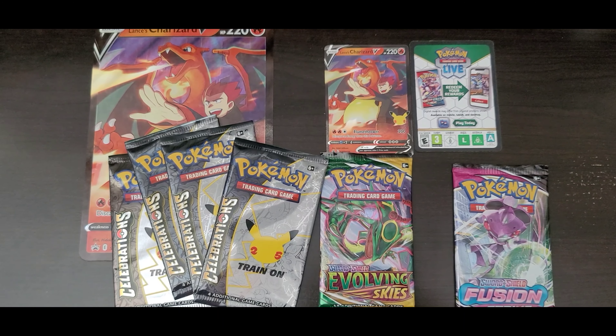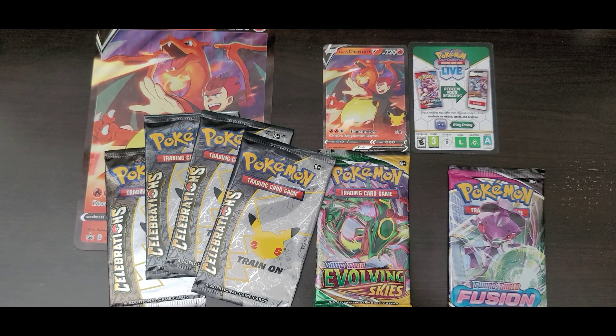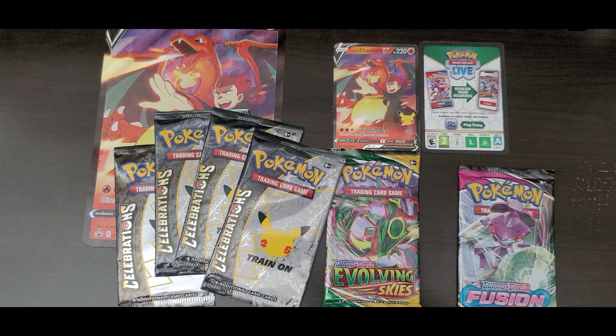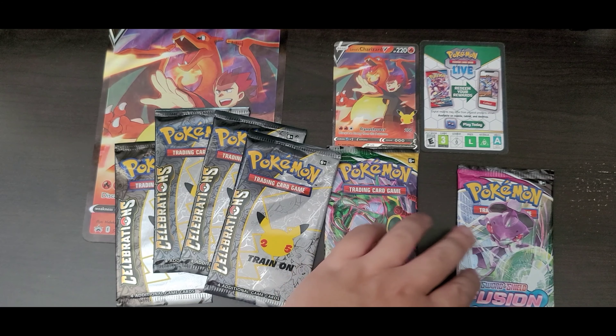If you have not completed your Celebrations set, this is a good time to get it. If you're looking for a long-term hold, this is actually a good product to hold. With the addition of the Evolving Skies booster pack, I think this reprint can be worth even more than the first wave. The first wave came with Battle Style and a regular Sword and Shield base set. Battle Style is pretty much trash — I don't know anybody who loaded up on Battle Style except scalpers or stores with shelf stock.